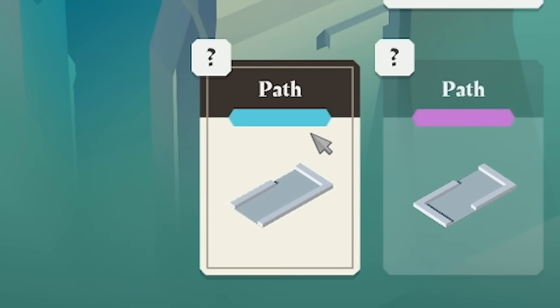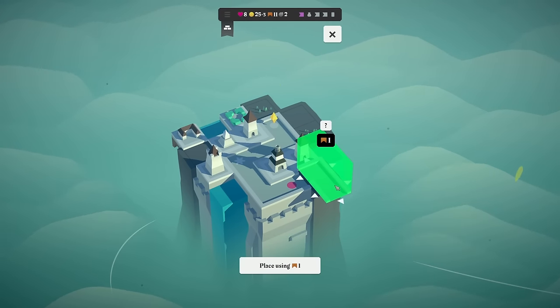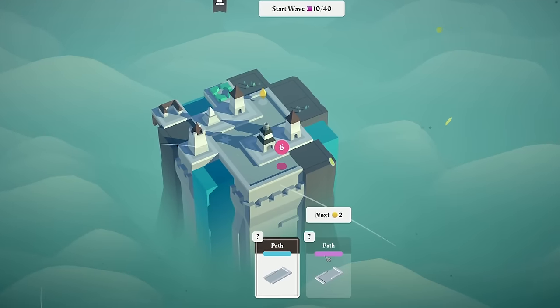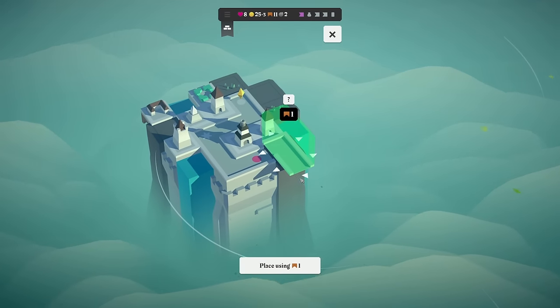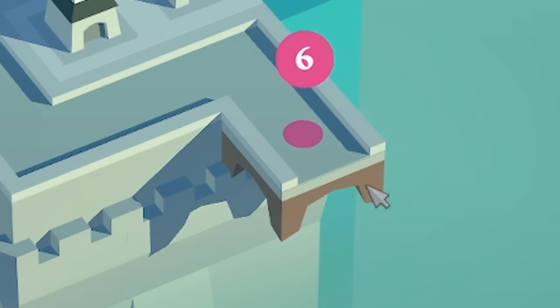Now we're getting all sorts of path pieces. This is nice. So we've got a straight and a corner — that would be perfect, but because there's a bit of river there, I can't actually place this there. Looking at what's coming up next, there's not really any easy way to do this. So I'm guessing I might place out there using one bridge. Check out the bridge there.